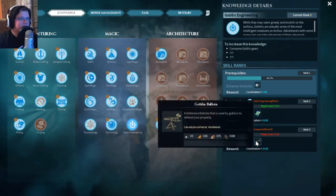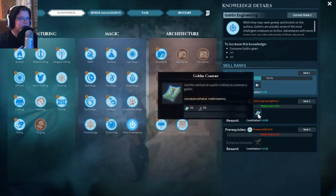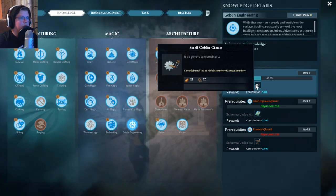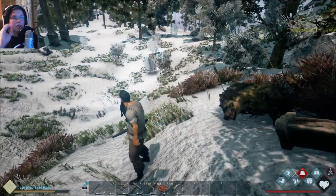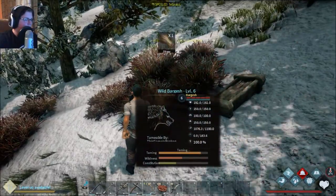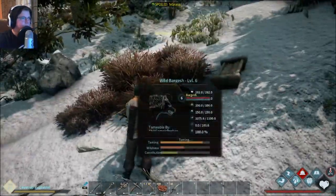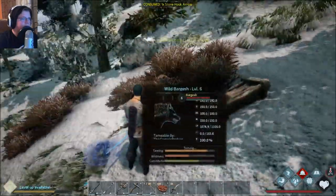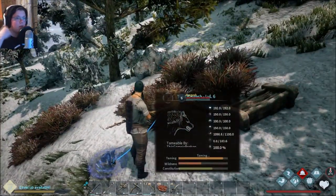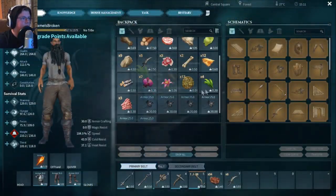Goblin Ballista? Goblin Contract? I get those from killing Goblins, so I should probably go kill a couple more. Let me raise this guy's constitution — it almost went awake on me for a second, which was really close. Let me level up real quick — let's level up my stamina.